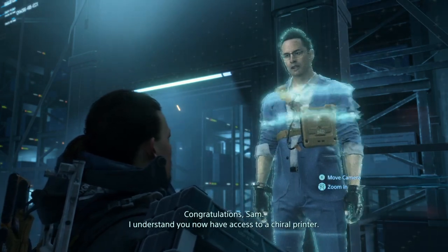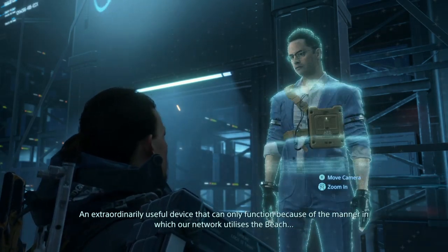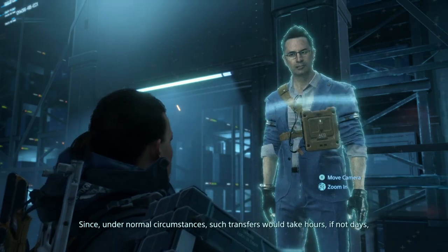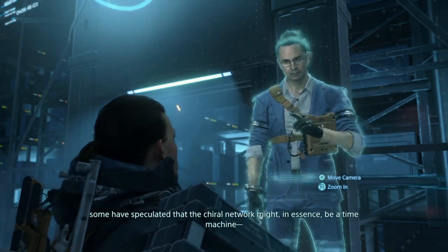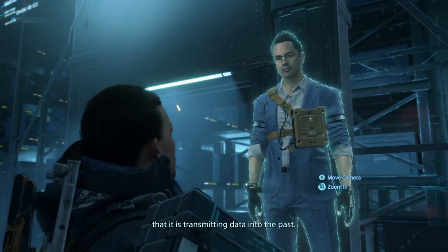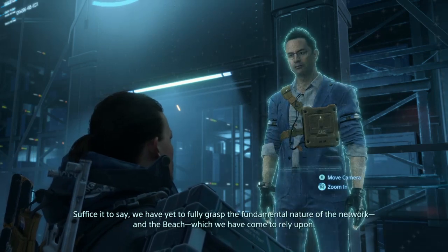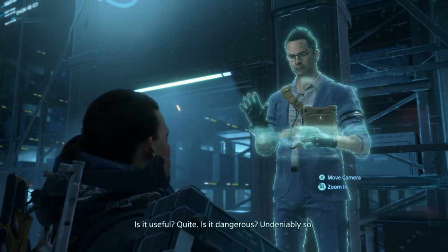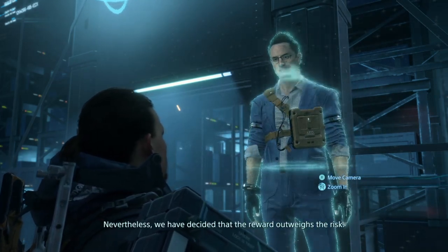Congratulations, sir. I understand you now have access to a chiral printer — an extraordinarily useful device that can only function because of the manner in which our network utilizes the Beach, enabling us to transfer massive volumes of data instantaneously. Since under normal circumstances such transfers would take hours if not days, some have speculated that the chiral network might in essence be a time machine — that it is transmitting data into the past. Suffice it to say, we have yet to fully grasp the fundamental nature of the network and the Beach which we have come to rely upon. One might liken our relationship with it to that of primitive man's with fire. Is it useful? Quite. Is it dangerous? Undeniably so. Nevertheless, we have decided that the reward outweighs the risk.